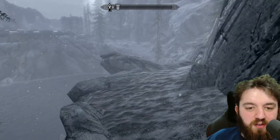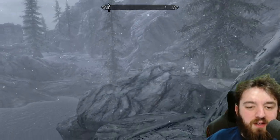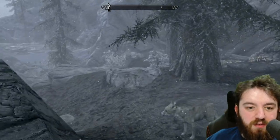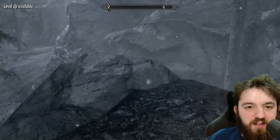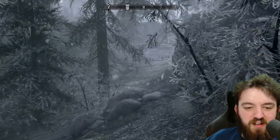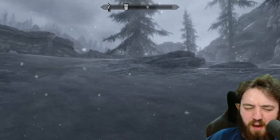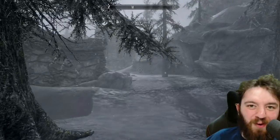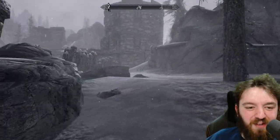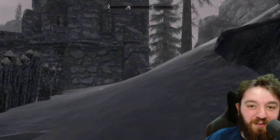That is Fort Neugrad, done and dusted. Neu — N-E-U — means 'new' in German, and 'grad' is 'city' in Slavic language. At least I think that's it — I'm fairly sure about the Slavic part, might be wrong on the German part. Linguistics was never really my strong point anyway.